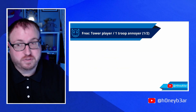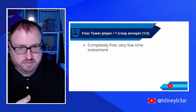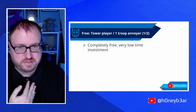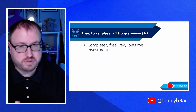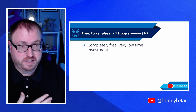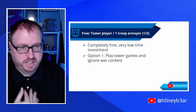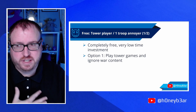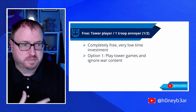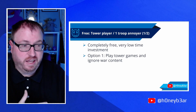First, the free tier: the tower player slash one-troop annoyer. Playing this way is completely free and has a very low time investment. Literally as soon as you make a castle, you have troops and you can make more very easily. Your first option for playing at this tier is to just play the tower games and ignore the war content completely, including the level runner games. You're just playing the side games and not paying attention to fighting at all.